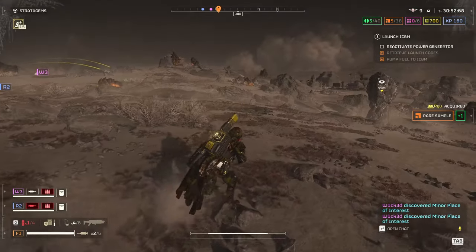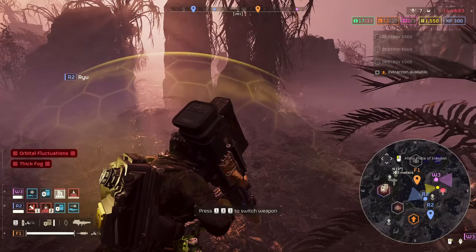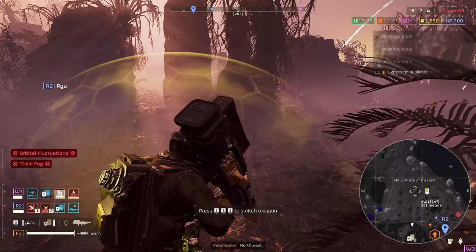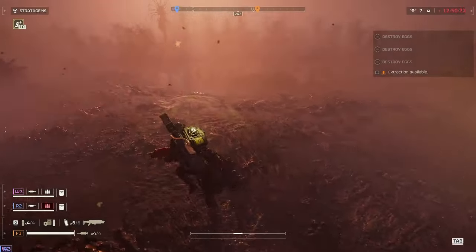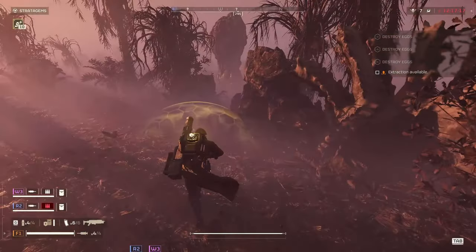But once you've learned how to use this method, finding the super sample rock becomes easy. A quick side note is that since the rock is a minor place of interest, its location will be revealed on the map by a radar station. So if you can't see it and the side objective for the radar is there, you can quickly run around to all minor places of interest to find it that way, once you've activated the radar.